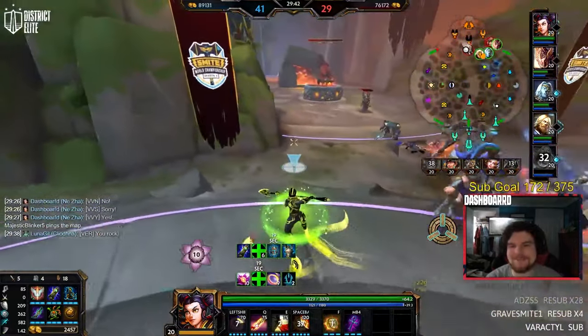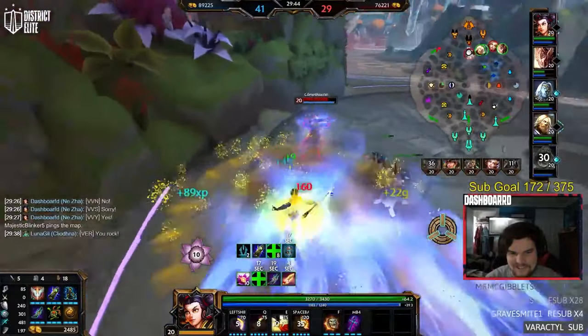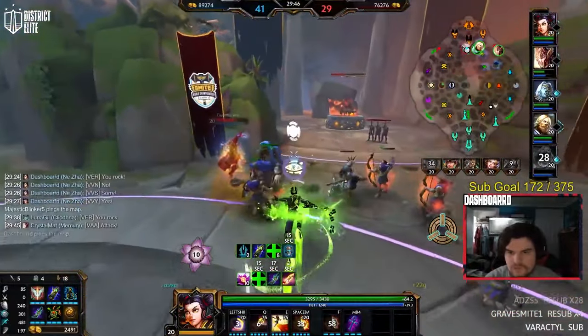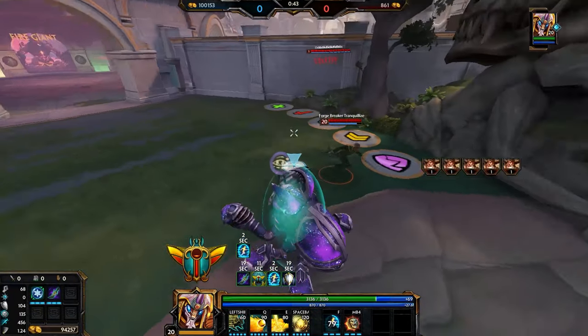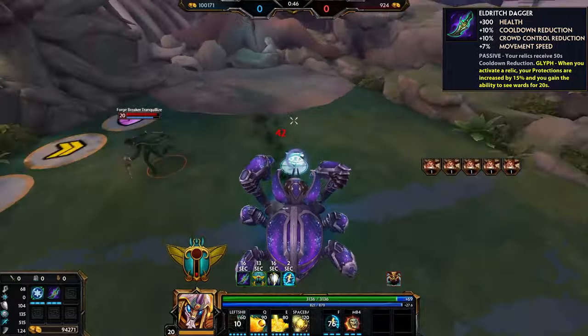To start us off, we have a crazy interaction with Relic Dagger's glyph, Eldritch Dagger. Apparently after using a Relic with this glyph, you gain the ability to see invisible characters around you. I'm not really sure why this is a thing since it's not listed in the description, but it's here, at least for the time being.